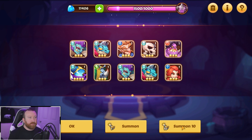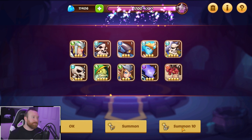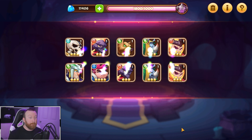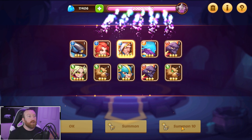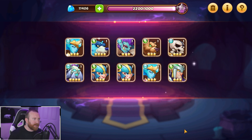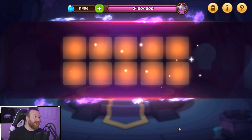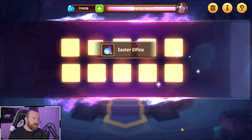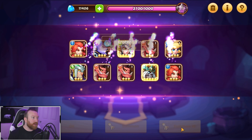Obviously getting two Fiona copies in the first 40 summons is not going to happen. The biggest gamble is we have to beat the pity timer multiple times to guarantee all the copies we need. We got Augustine, and we have about 10-ish eternity crystals — got a horse and a fat moo so the five-star count is not horrible, but not great. Valentino, why could you not be the brand new Fiona hero?